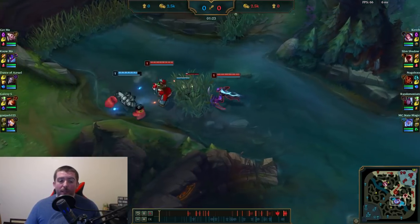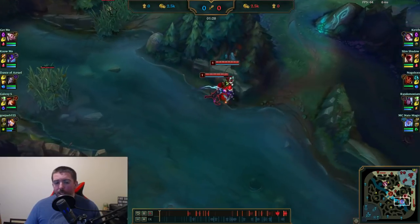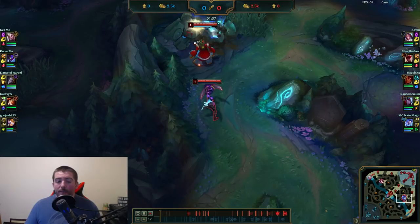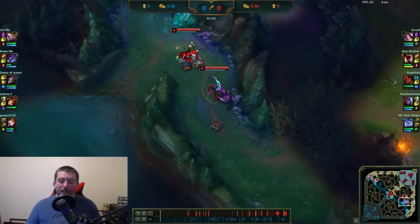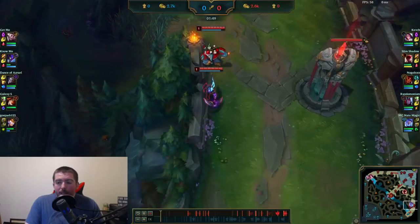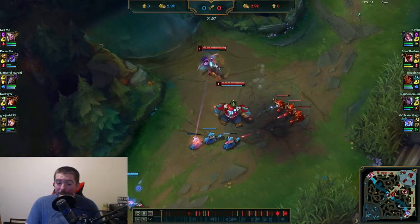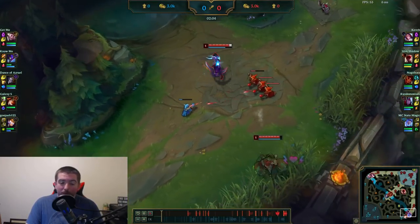In this game we're running Fleet Footwork as our keystone for Varus. It gives us a better laning phase, a little more sustain and movement speed, which is very useful for Varus being a mobile AD carry. We've got a Nunu support this game, Lee Sin in the jungle, Taliyah mid, and Fiora top lane. Our Fiora is going up against a Rakan in top lane, which is very weird, and she winds up losing pretty badly to him.